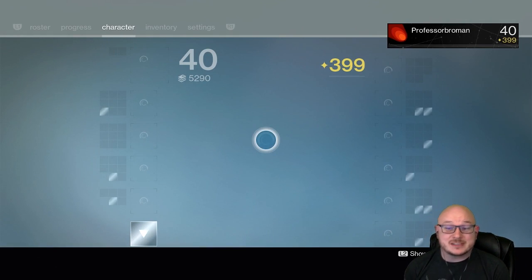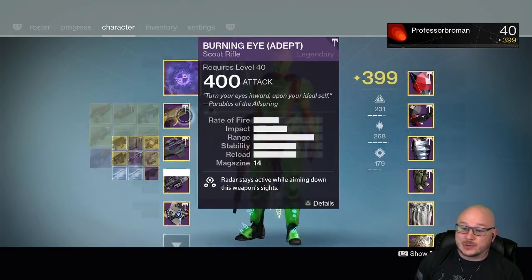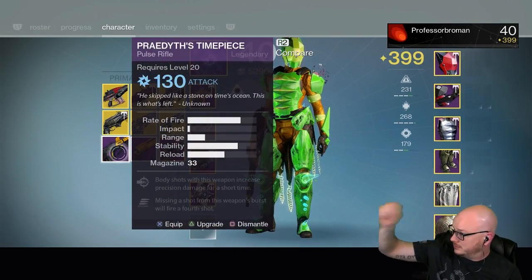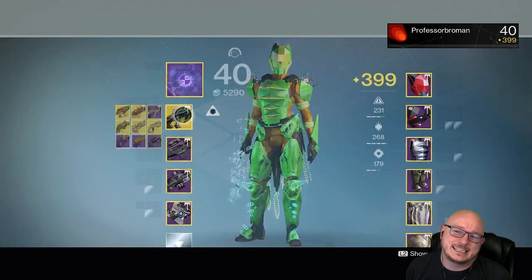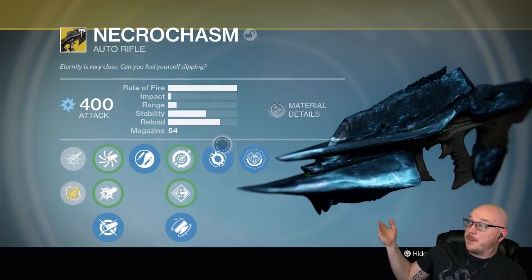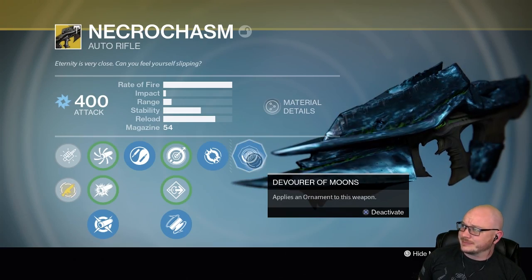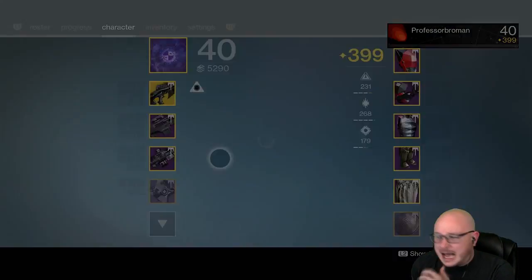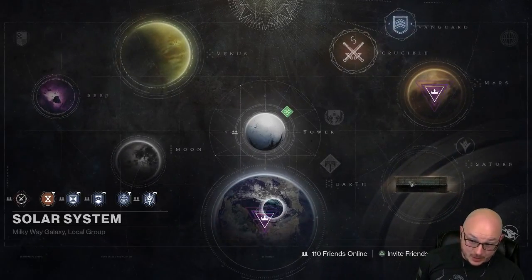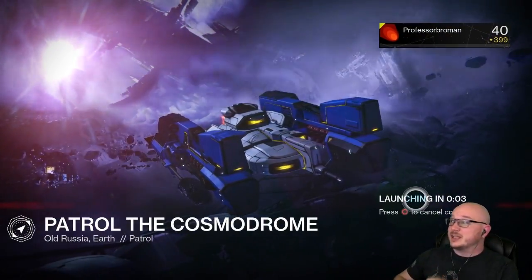What's up guys, it's your boy Professor Broman. We're back here in Destiny and we're gonna talk about some hot shit — specifically the hottest shit that's ever gonna hit your inventory for the next three or four days, until you get your Necrochasm. We're gonna talk about the Necrochasm. Yes, that is the ornament — doesn't it look nice? All sparkly and spacey. So how do you get the Necrochasm and is it good?